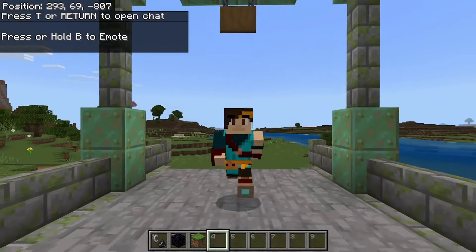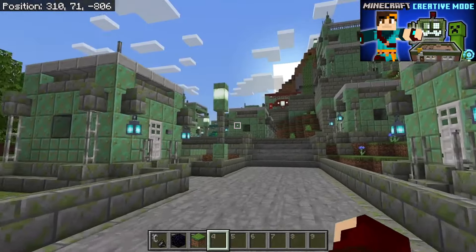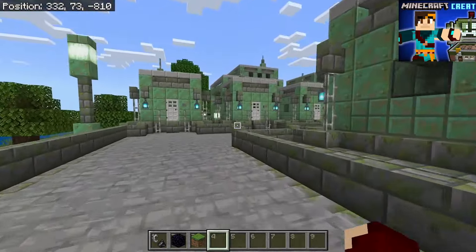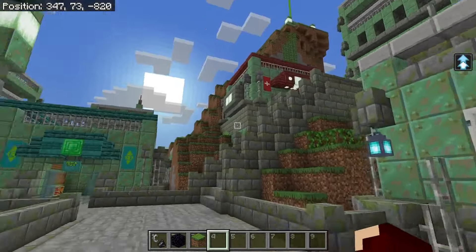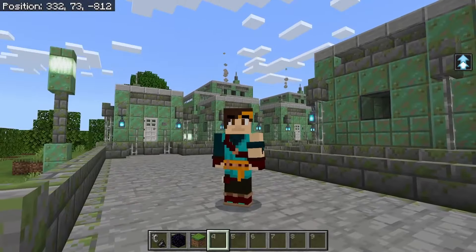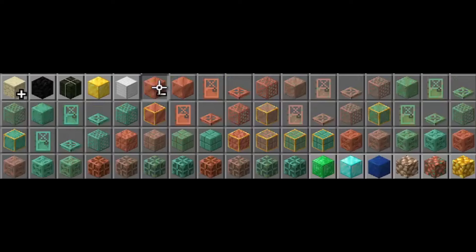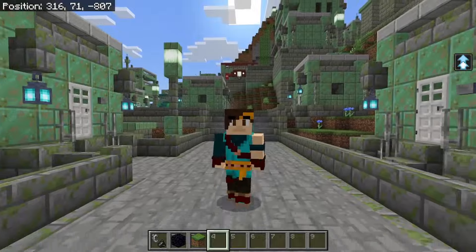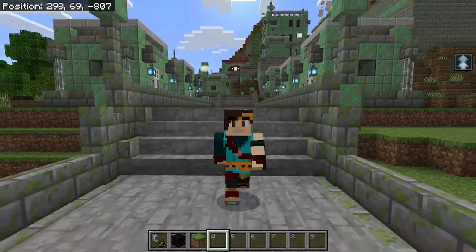Hi there, my name is Craft and today we are back on my creative world. We find ourselves in New Creeper City, which is mainly copper builds — it looks really nice, very industrial. Recently I figured out that I can tamper with a lot of the upcoming 1.21 update blocks, so I wanted to see how this city would look with all those new blocks.